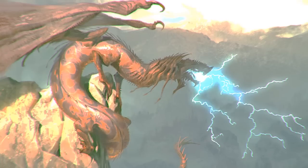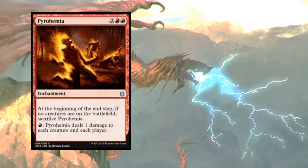Next we have one of the best mana sinks in the deck: Pyrohemia - a color-shifted Pestilence. Two red red - at the beginning of each end step if there are no creatures, Pyrohemia goes away, but this enchantment costs one red to deal one damage to each creature and each player. In a multiplayer game you sink one red in and get more than one red mana back. Naheb has toughness six, so you could pay five into Pyrohemia and in a four-player game generate 15 mana during your second main phase.